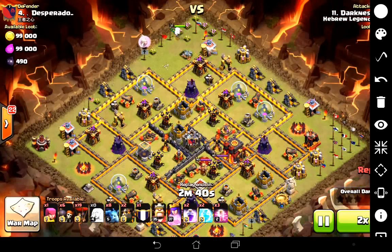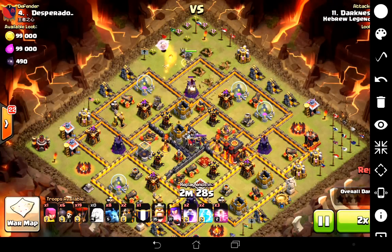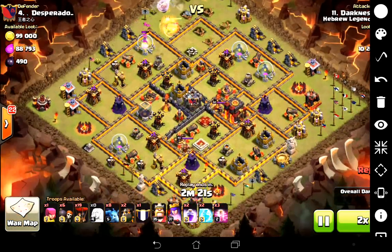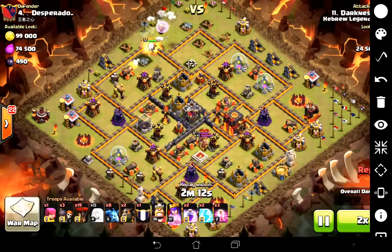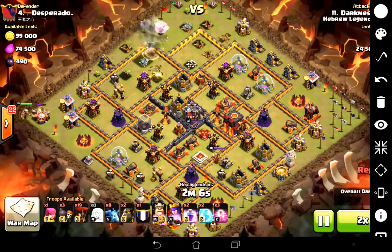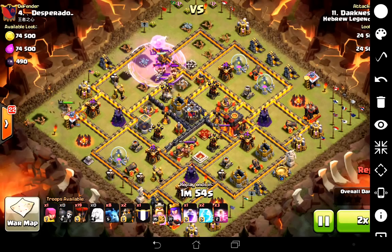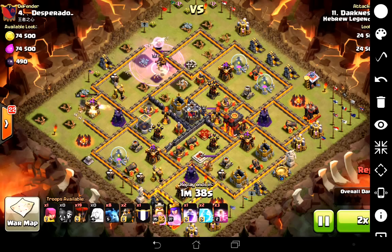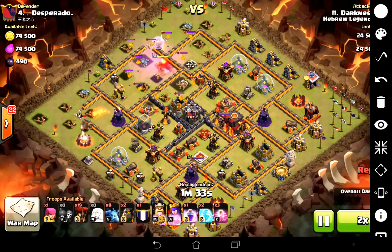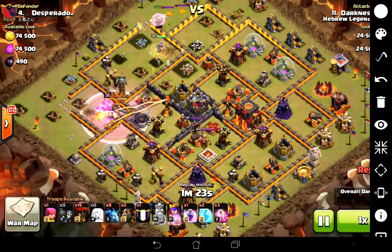In goes the queen. Her objective here is to get to the air defence which is on her side, so he gives her a few healers to keep her alive. Over on the far side he opens up that wall too so she can go in. On the far side he's going to drop his king down and the king is going to get busy. The objective here is basically to wipe out one side of the base so the air only has to take out three of the four. He rages the healers — the reason for that is healers heal faster under a rage — so rather than using his archer queen's cloak, he uses a rage to keep the cloak for later. Now slowing down a little bit because the hounds are just about to go in.